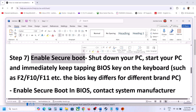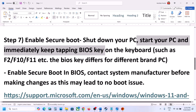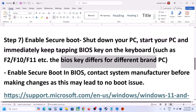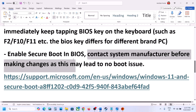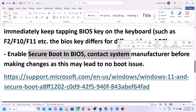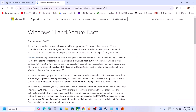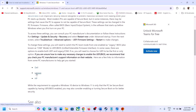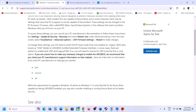The next step is to enable Secure Boot. Make sure Secure Boot is enabled in your system BIOS. Shut down your computer, start it up, and immediately keep tapping the BIOS key — it may be F2, F10, or F11 depending on your brand. Once in the BIOS, enable Secure Boot. Before doing this, contact your system manufacturer if you're unsure, as incorrect changes may cause a no-boot issue. You can also visit the Microsoft website — the link is provided — which covers Secure Boot steps for different brands like Dell and Lenovo.